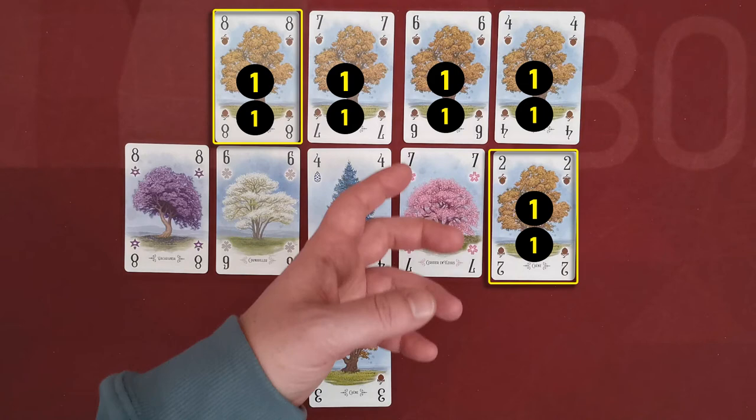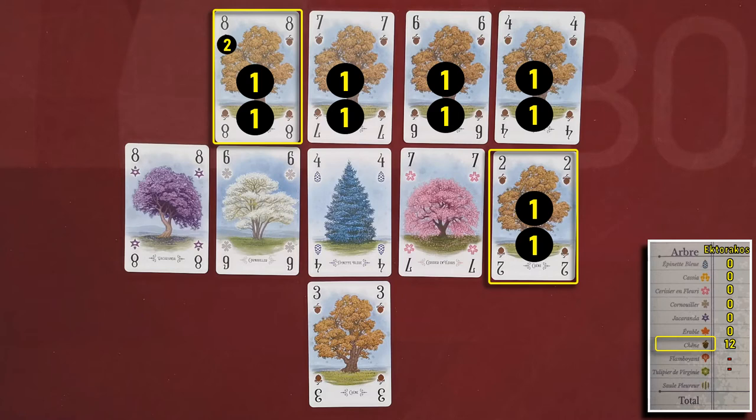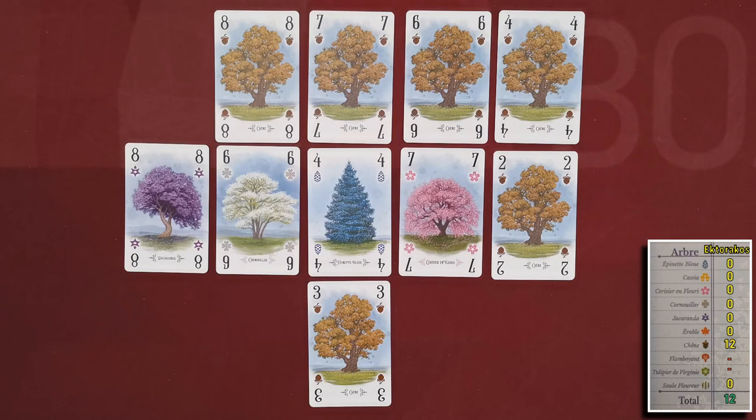If a path consists of at least four cards and also consists entirely of the same tree type being scored, the player gains an additional one point per card. So a five-card same-type path scores five points for the path, plus five bonus points, plus two more for ending on the eight — a total of 12 victory points. Players continue scoring all tree types, then tally scores. The player with the most victory points wins. On a tie, the player with more different tree types in their arboretum wins; if still tied, all share the victory.